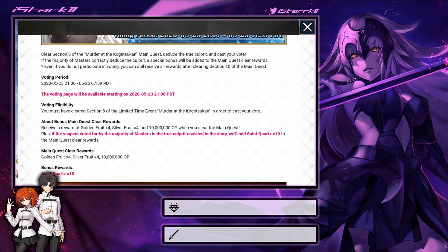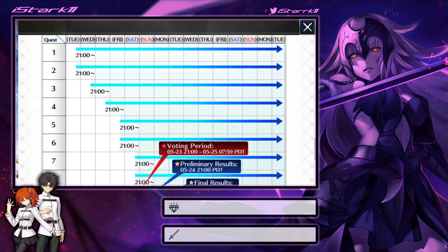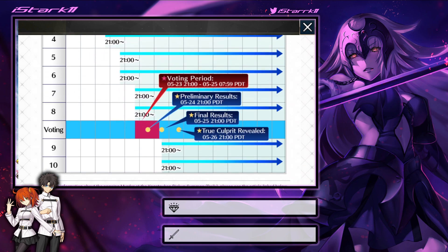The rewards include four golden fruit, four silver fruit, 10 million quantum pieces, and then if the majority of us guess correctly, we'll also get 10 Saint Quartz. This is a pretty cool little thing. The voting page will be available starting on the 23rd, so we still have a few days left for that. Each day we'll get a new quest, progressing to the next, and then on the 23rd we'll get the voting stages for the event.